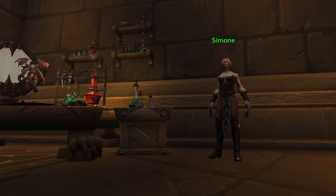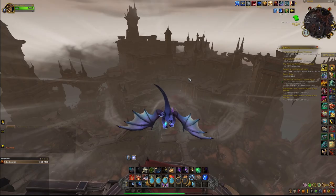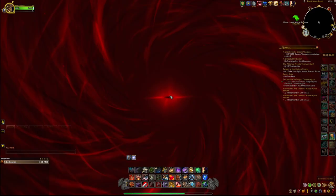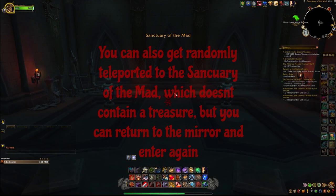These are scattered across Revendreth and are pretty hidden. They also spawn daily in a group of 3 and there are 4 different groups. Luckily, Wowhead has figured everything out already, so we just have to find at least 1 Broken Mirror and then we know where the other mirrors are spawned. I will leave the link to the Wowhead post and the locations of the groups of Broken Mirrors in the description below.